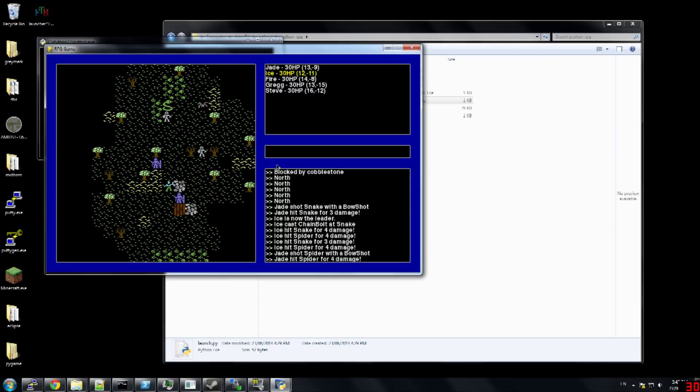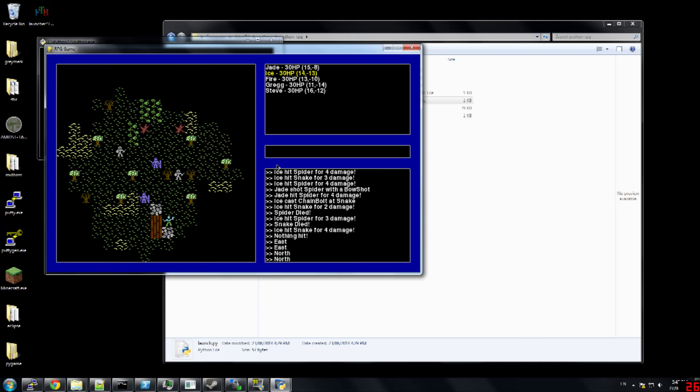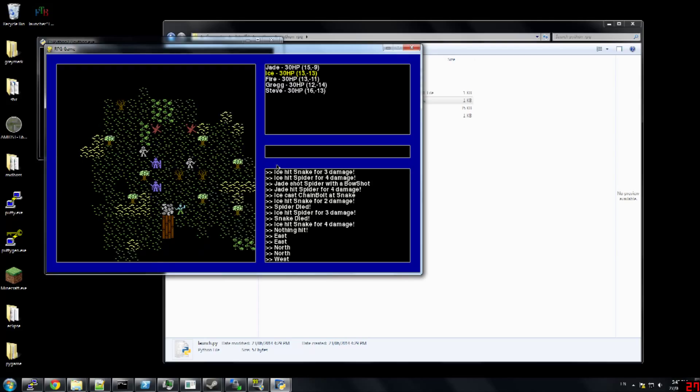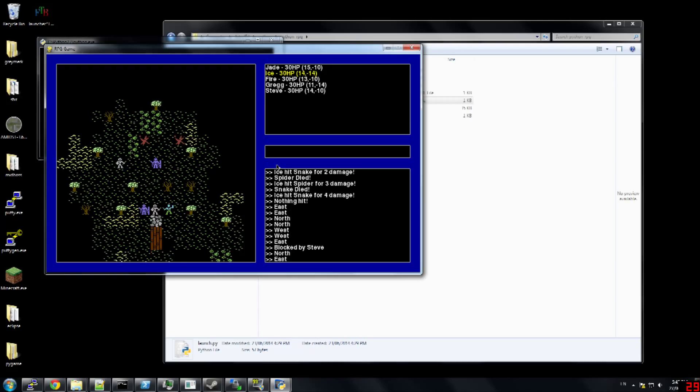I'm having fun just kind of figuring out how to make spells work and stuff like that, so this is almost like a process of self-teaching for me. I'm going to leave a link in the description to the GitHub account if you want to go and try it out. You need Python 2.7 and pygame — I'll leave links for both — in order to run from source, because I don't have any compiled binaries for this game yet.